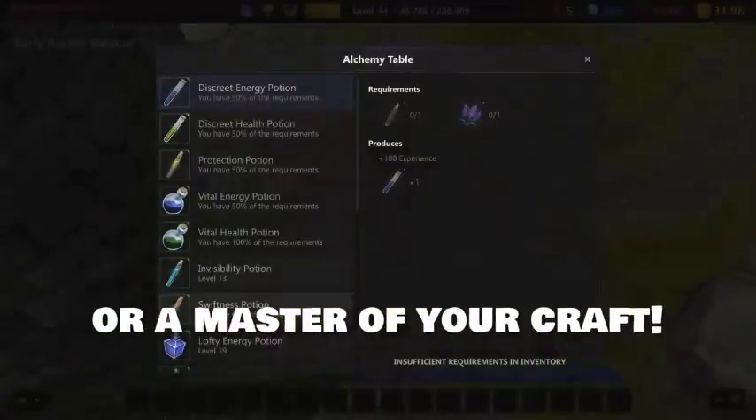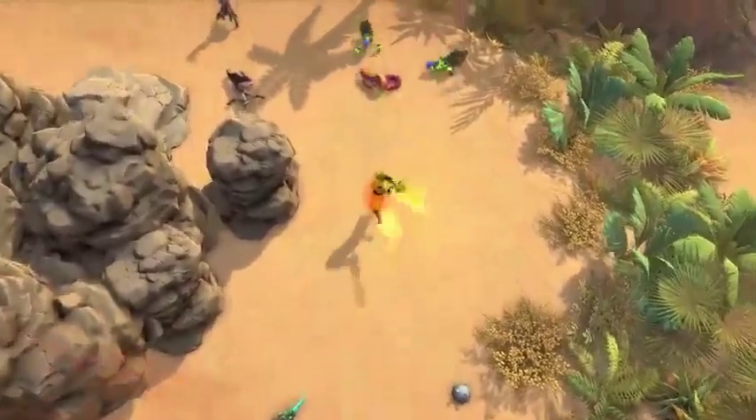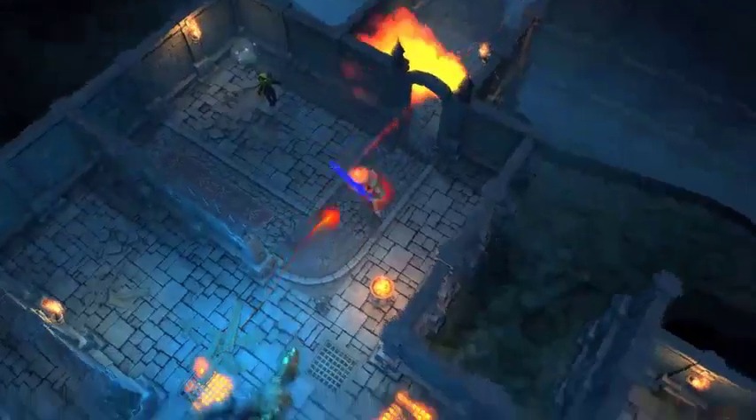Relics can be found in various rarities: uncommon, rare, epic, legendary, mythical, and transcendent. Gold coins can also be gained in adventure through hidden chests and monster drops.